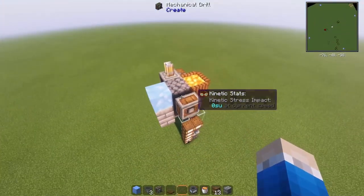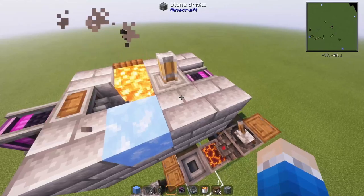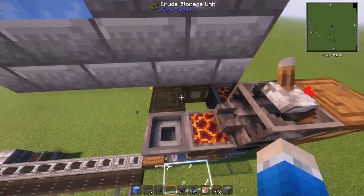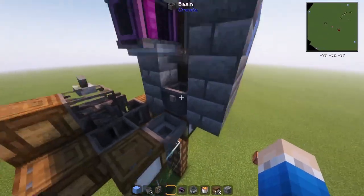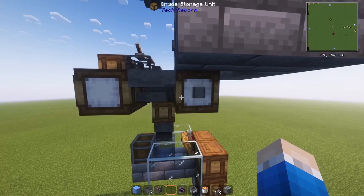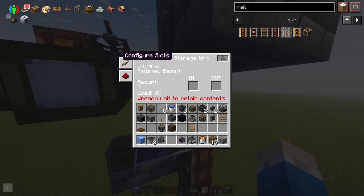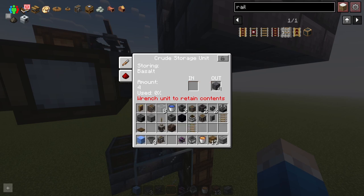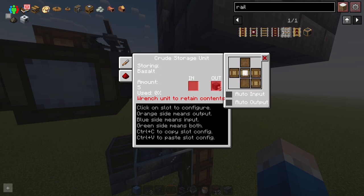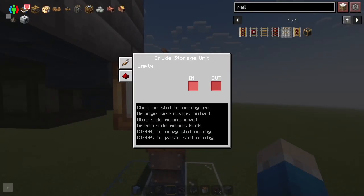So what I would do is encase this in blocks to keep the basalt from flying off and getting clogged in the machine, which will happen. As you can see, it's getting pressed into polished basalt. Now at this point, you want to go around and configure the inputs and outputs of all your crude storages. So like here — input comes from the top, set that to auto. And for the output, to the left and to the back, auto output. That way it gets funneled to these hoppers, and you can also configure these storages.